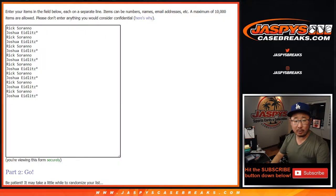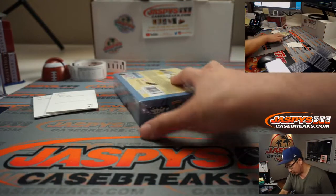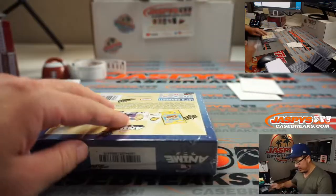So now we're going to open up the packs, number all the packs with the labels right there, then randomize your names, randomize the pack numbers. We'll match you up with a pack and then rip it open. We're going to start with Rick — just going to go in the order that they were purchased. Rick first and then Josh second. There's pack eight right there. I got all your names on the little cards already, so we can bag them up right away.